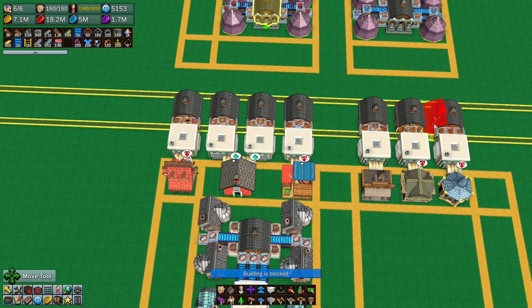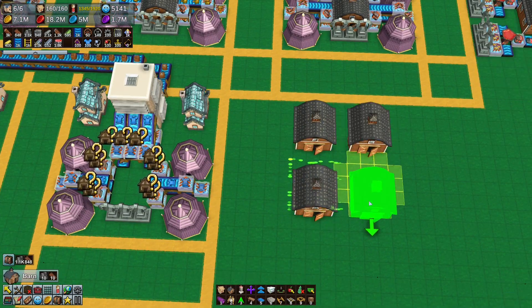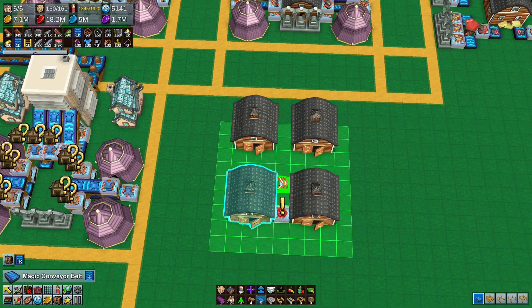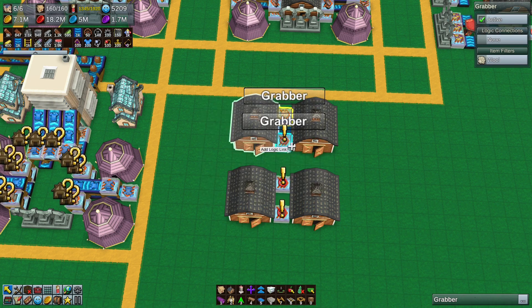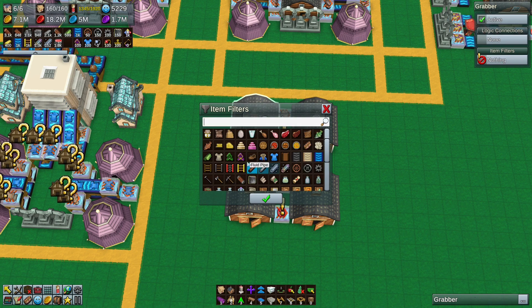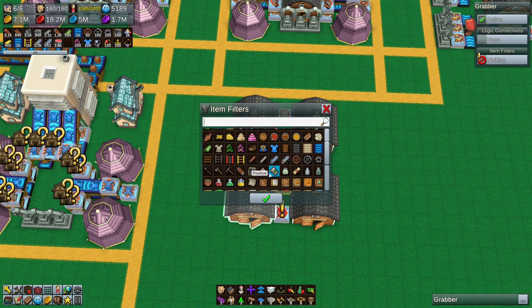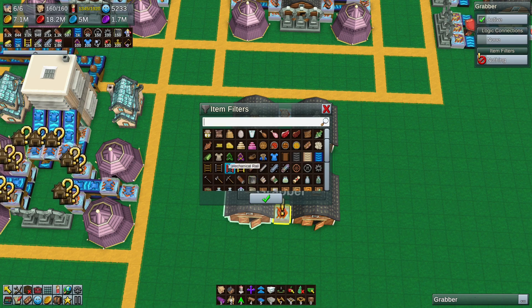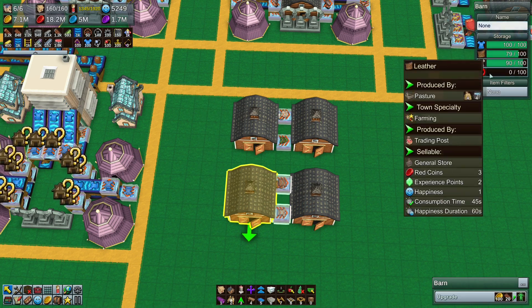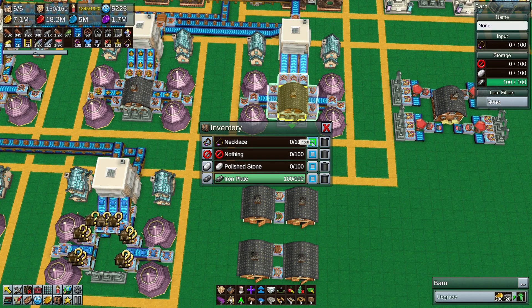Let me just very quickly move these over here. We want to go wool cloaks, leather and shirts — just so I can get things in order to make life easier for myself. It doesn't matter which slot the items are in; it's just easier for me if I know what's going on in the top two slots. So the top one can become an input.